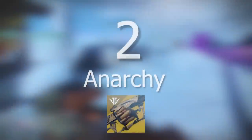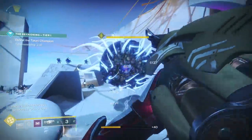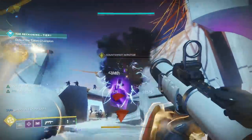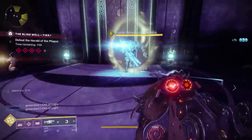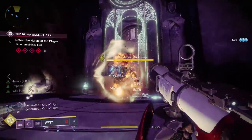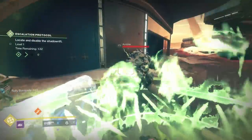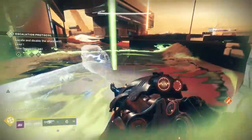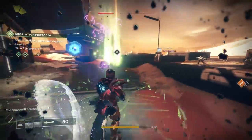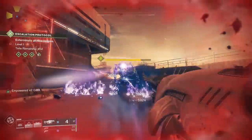Number two is a weapon I just recently got: Anarchy, an exotic grenade launcher from the Scourge of the Past raid. Anarchy by itself is not the most optimal DPS weapon in the game — the biggest benefit is that it does sustained damage. All you have to do is shoot two shots into an enemy. It pairs really well with pretty much anything, and many people use it with Mountaintop: stick two grenades on an enemy, let it chain arc damage, swap to Mountaintop for more damage, then swap back when it stops. It's also fantastic for ad clear and zoning off areas.